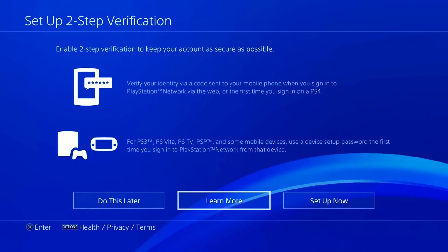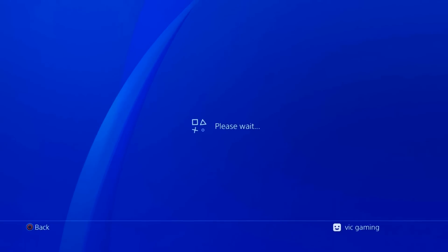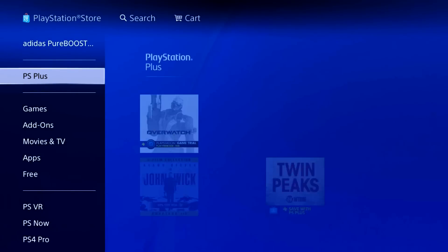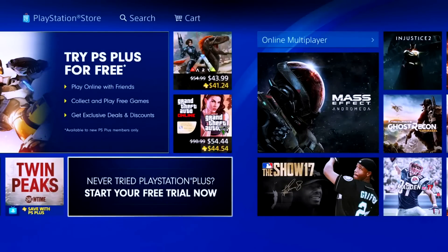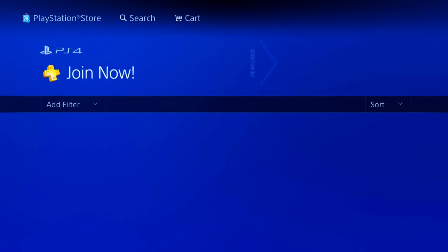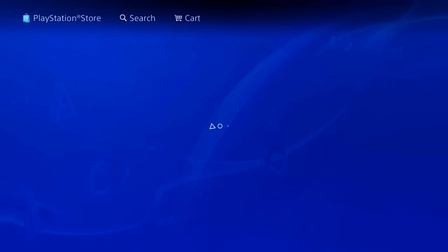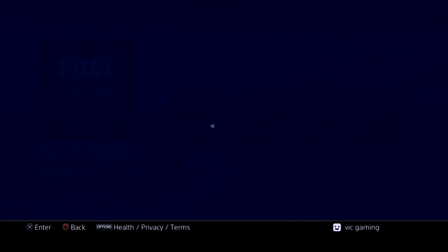Here just skip all of these steps. Now the next thing you're going to want to do is go to the PlayStation Store, go to PlayStation Plus, and go to 'start your free trial now.' Now go down to the 14-day trial and go ahead and click subscribe and yes.